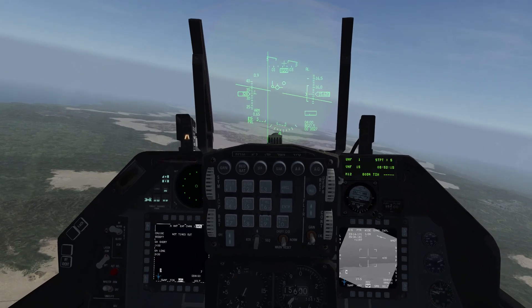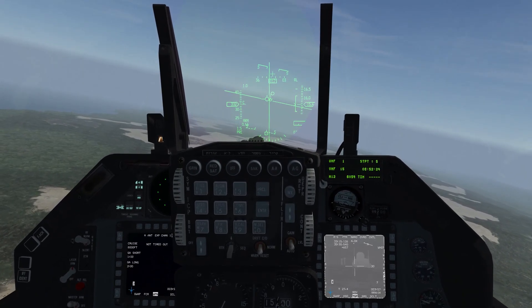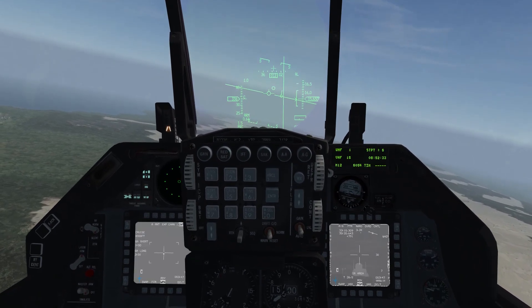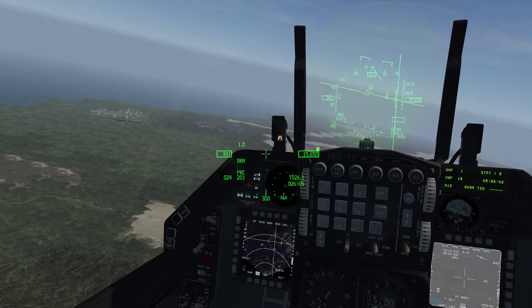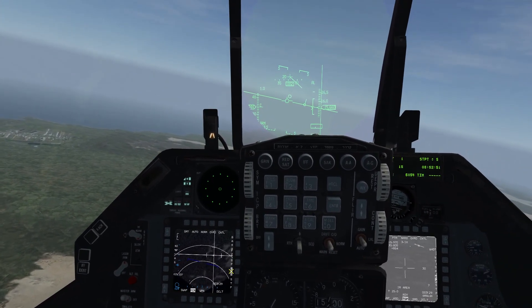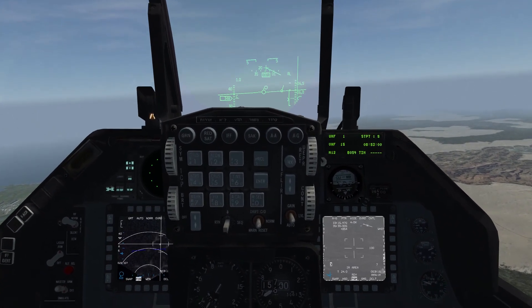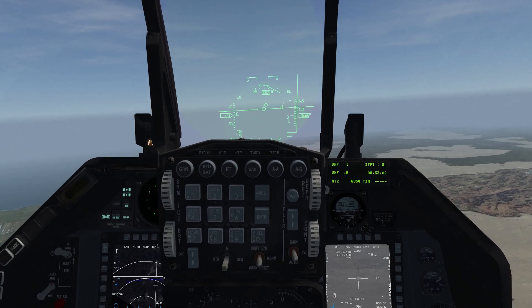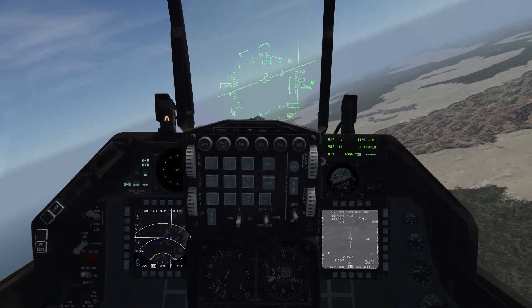I'll switch to the TGP and see if I can identify any targets. It doesn't seem that the battalion has already reached the target site, so I'll switch to the FCR and switch to ground moving targets. It seems there they are. Now I can identify them on the TGP - yeah, that looks like the Straight Flush that we're going for. Having the SPI in either point mode or area track.